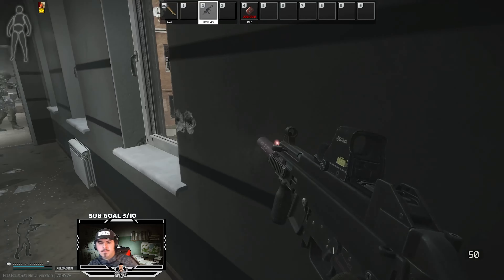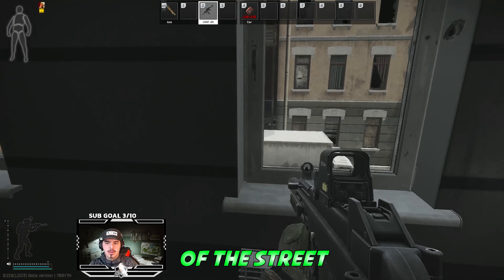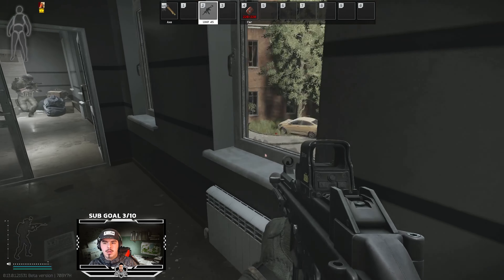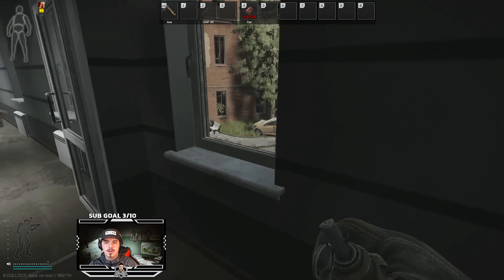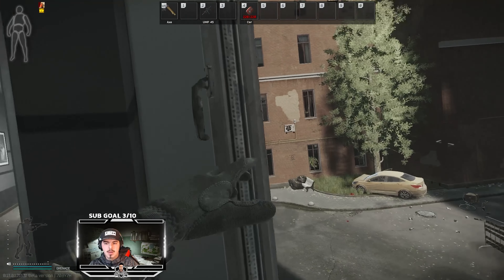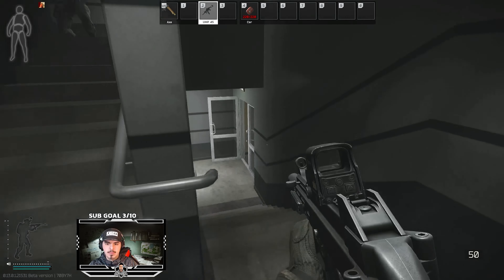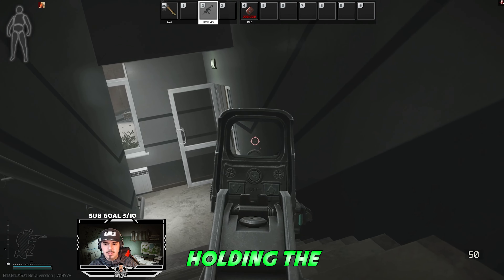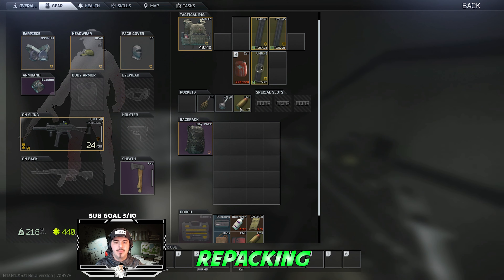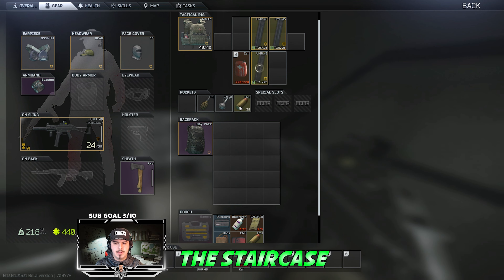I think I almost killed one. Got one — got one! Which one? The one in the middle of the street. I need to get the one over here. Let's go down — he's coming in, possibly holding the stairs. Repacking. Watch the stairs — yeah I'm on the staircase.